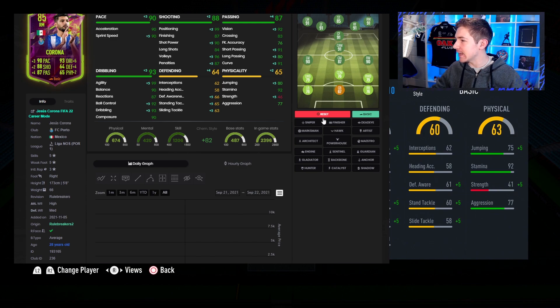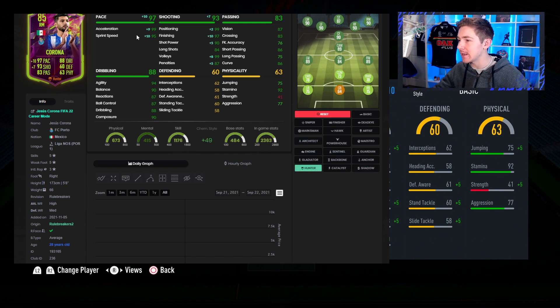With a basic chem style he's 91 rated in-game — that is class. 92 rated CAM with Deadeye. With Marksman he hits 93, which looks like a pretty nice card. If you don't want the pace boost, Marksman is an excellent choice as it also gives him a nice boost in strength. But I do feel like most people will put Hunter on him, which makes his pace excellent and gives him some pretty insane shooting stats. That's the chem style we're going to use in this review, though Marksman is a brilliant option if you don't need the pace.